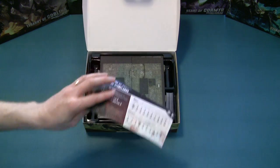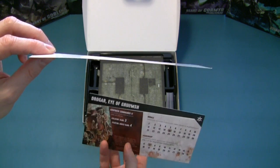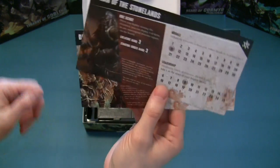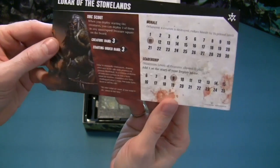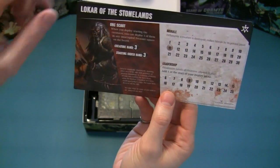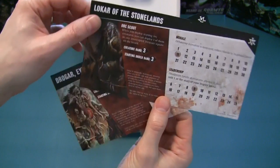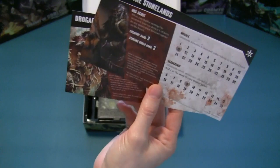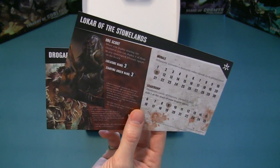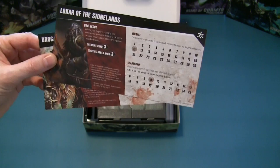Next we have the card stock used for the commander cards. This is thick - not quite business card thick, but just basic cardboard card stock. Nice artwork on it, the text is very legible, there's a little bit of thematic text, everything's pretty legible. Single sided, nothing on the back. I love the artwork on these. Would have been nice if they were a little thicker, but I've been playing Dungeon Command for about eight months across all the sets and I've never had these wear out.